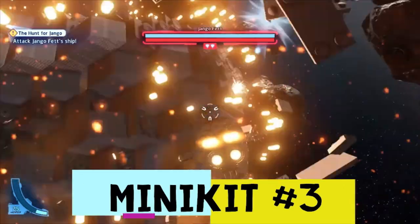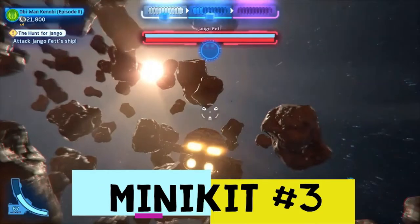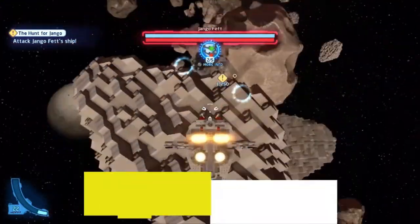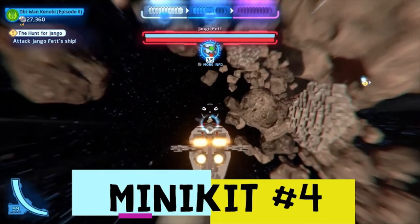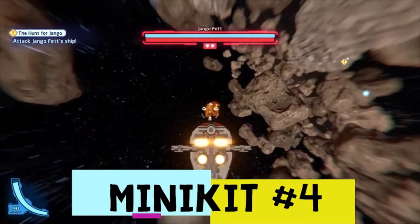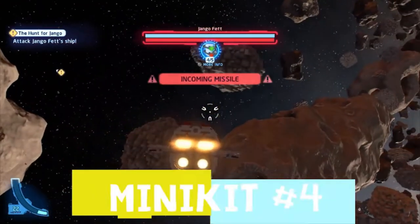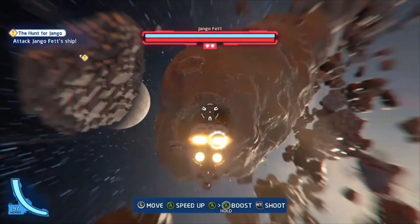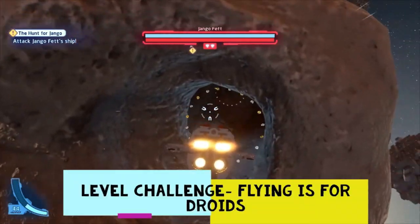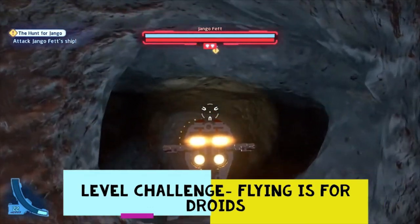The third minikit should be right over here, right as you pass that third and fourth satellite that I blew up. Then minikit number four is right over here — this thing that looks like a minikit satellite — and we were able to collect it. By the way, the collectibles detector is really useful for this level.